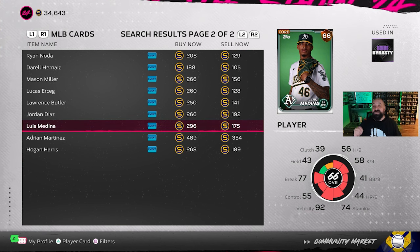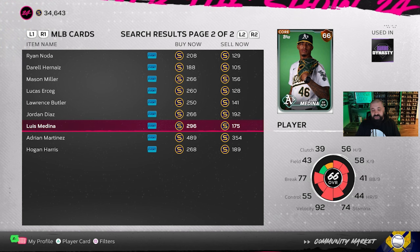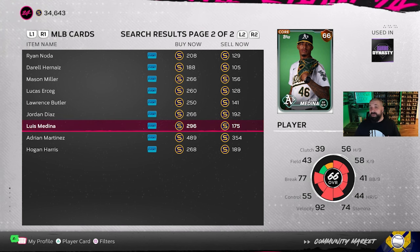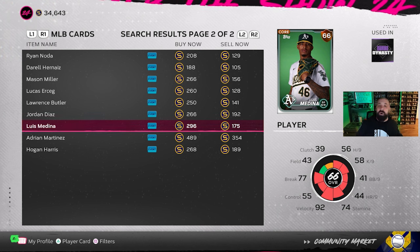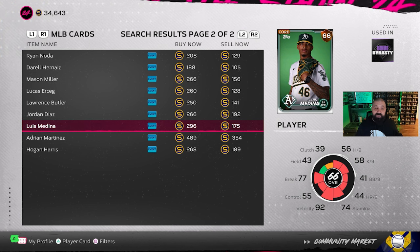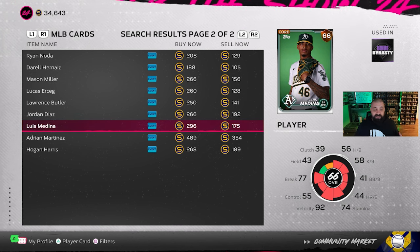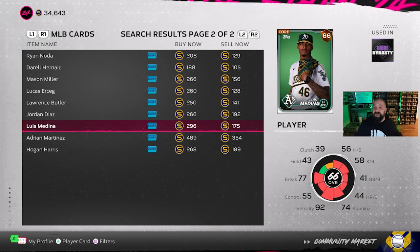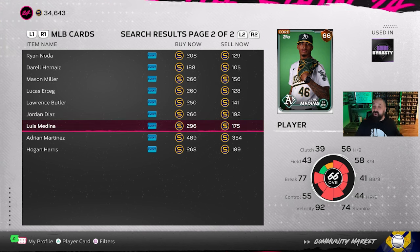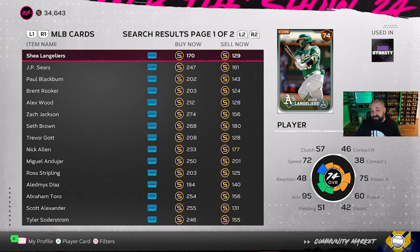A trend I've noticed in years past: you can often find cards really cheap during the day, then as the afternoon and early evening arrives — when people get home from work and school — prices start to go up a little. Overnight is more of a crapshoot, so risk what you want there. But generally speaking, buying low during the day, hoarding everything, then listing it in the evening tends to work out well for me.